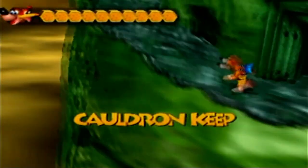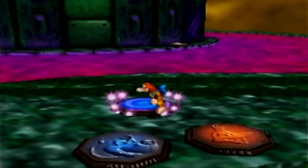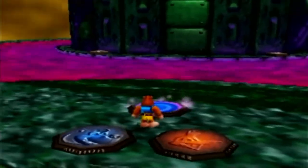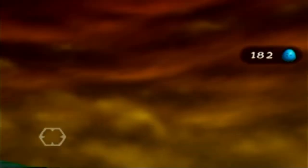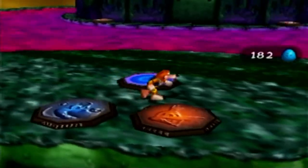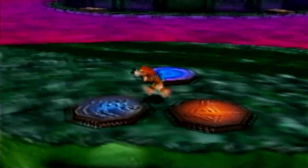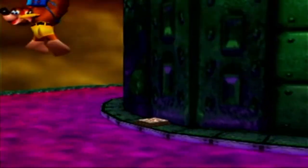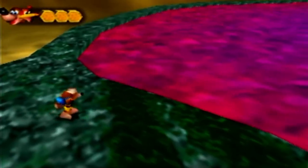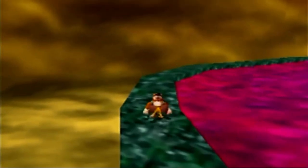Welcome to Cauldron Keep. Very small world — there are only two warp pads, one at the beginning and one at the end. And look at that — it's just like the Blast-o-matic from Donkey Kong 64. And yep, this is what we saw in Jiggy-Wiggy's challenge: a mechanical castle tower surrounded by this mysterious yellow mist. It looks like we've got a couple of switches over here. Before we do that, though, let's take a look around the tower and see what's up.